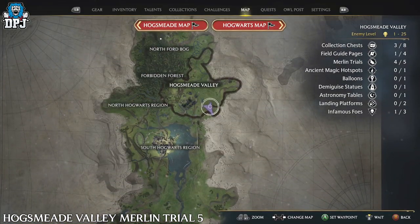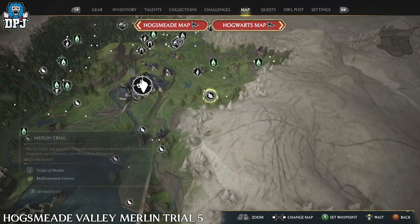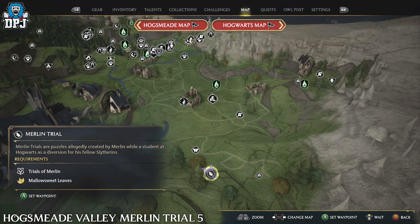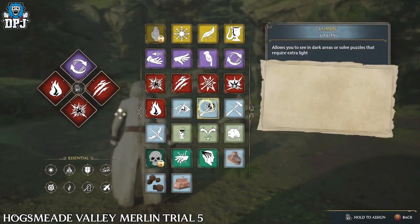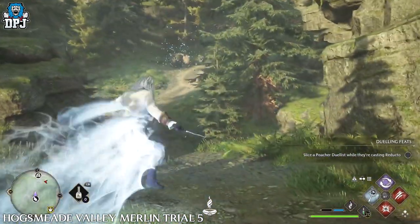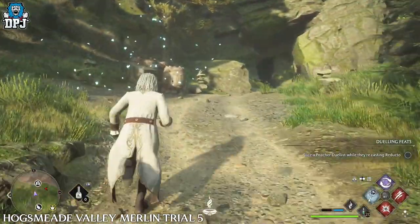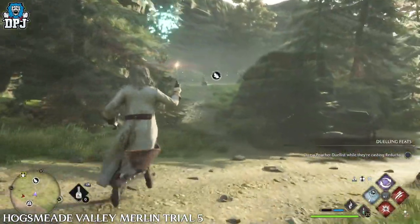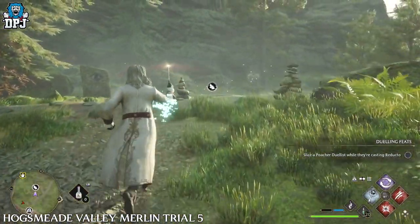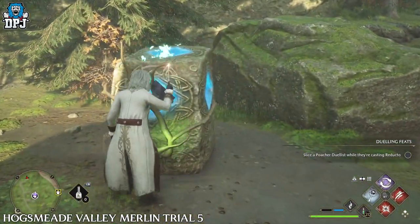The final Merlin Trial requires Confringo, as you may need to clear a path — which I already did at an earlier time, so keep that in mind. It's quite simple: use Lumos to attract the butterflies and lead them back to their stone plinths. You may also need Confringo to clear obstructions where a couple of the butterflies are hiding. There will also be a wolf here you'll want to take out.